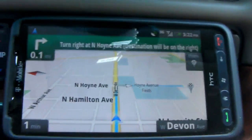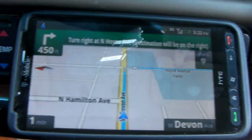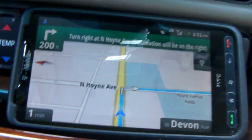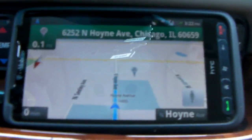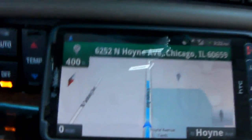We should be making a right turn up ahead. Let's see if it tells us to... I already know where we're going anyway, so this is just a test. It says: 'Turn right at W Devon, destination will be on the right.' Right directions once again. 'Continue on, turn right at W Devon, destination will be on the right, for 800 feet.' You have arrived. Correct directions.